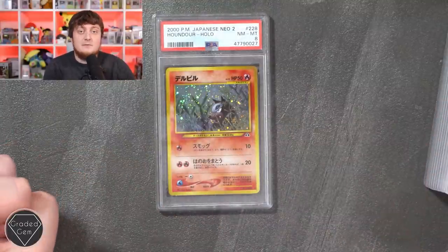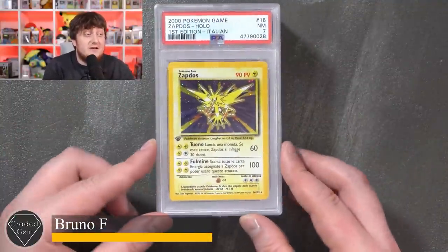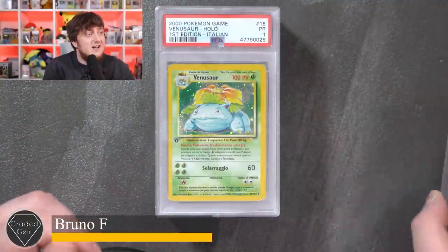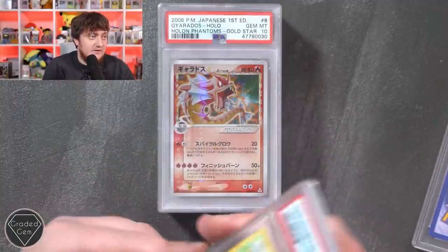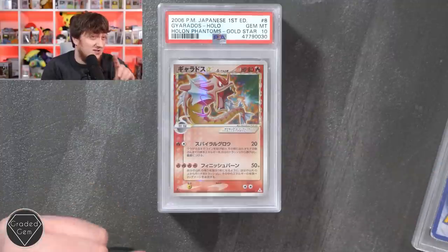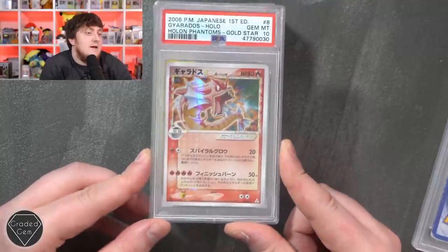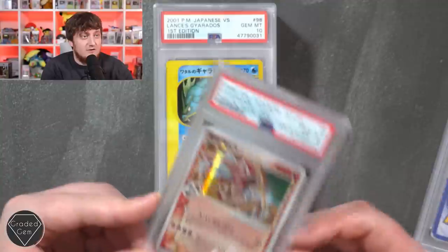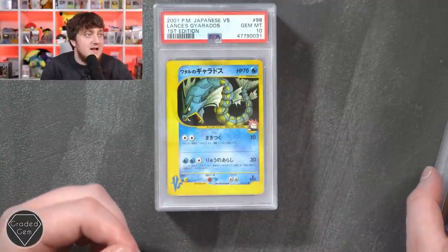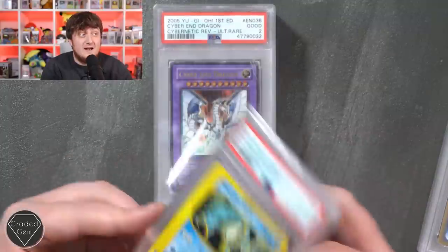Bruno, you're up next with a Zapdos first edition Italian near mint 7 - a poor one unfortunately. I'd imagine you'd know it was going to get this grade; however, it still looks great in a slab. But you know what looks even better - a Gyarados Gold Star Japanese gem mint 10. I think it's one of the better Gold Stars for me - fire type Gyarados, you can't go wrong. Gem mint 10, then Lance's Gyarados gem mint 10 as well - first edition. Obviously a Gyarados fan.